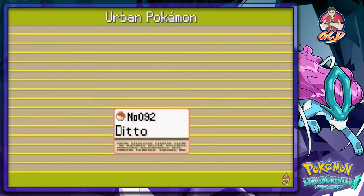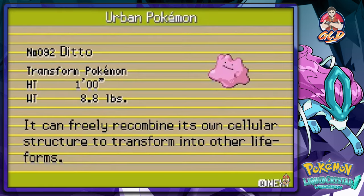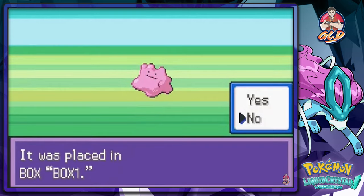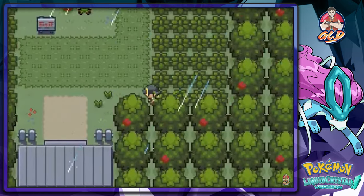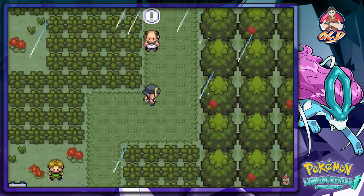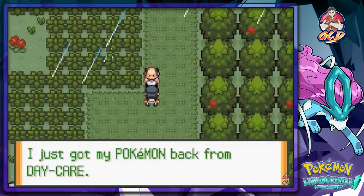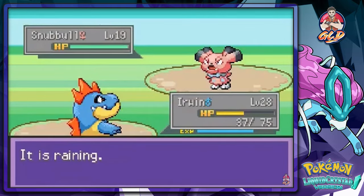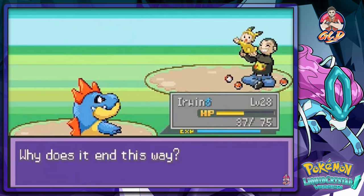Ditto can freely combine its cellular structure and transform into other life forms. I don't want to put it on my team or nickname it — I'll use it as a utility. More trainer battles coming up — speed-buttoning Snubbull since it can't really hurt us.